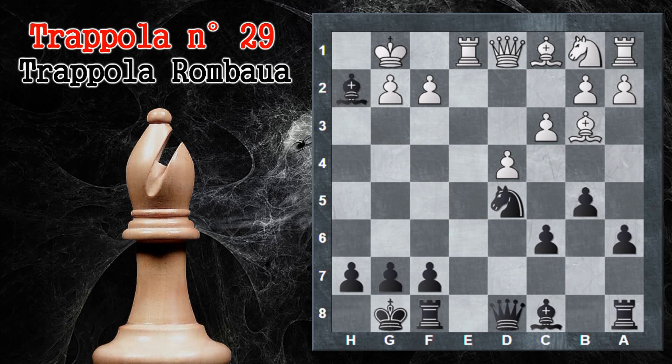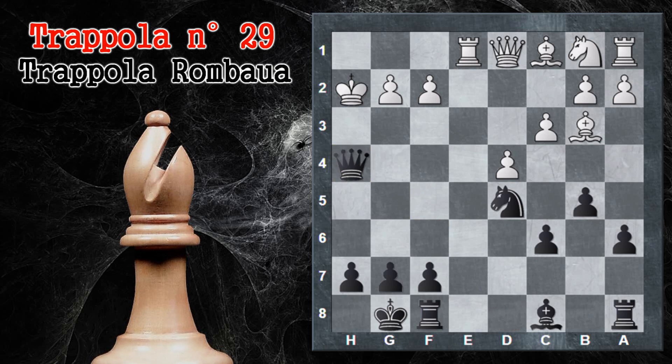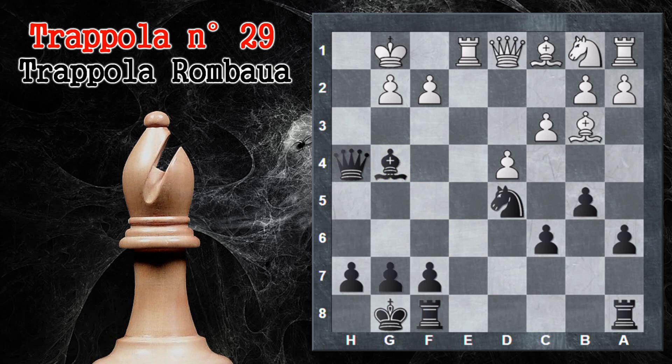Alfiere per H2. Va subito detto che se il bianco sa giocare perfettamente ha un notevole vantaggio, perché dopo aver ricatturato in H2 è un pezzo in vantaggio. Tuttavia il nero ha a disposizione tanti trucchettini che, se il bianco non sta particolarmente attento, lo faranno perdere. Il nero gioca donna H4 con scacco, guadagna un tempo e forza il re bianco a rientrare in G1. Il nero prosegue l'attacco con alfiere G4.